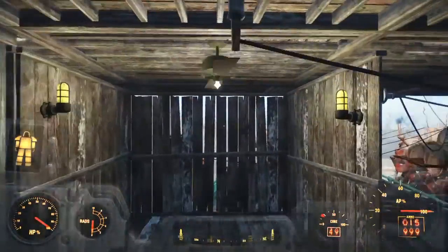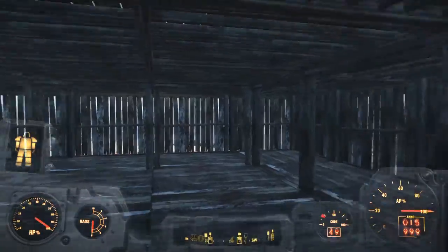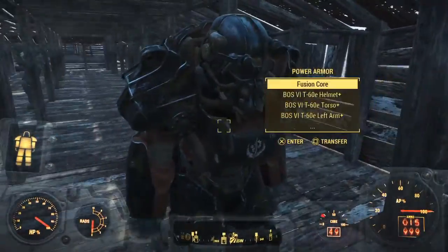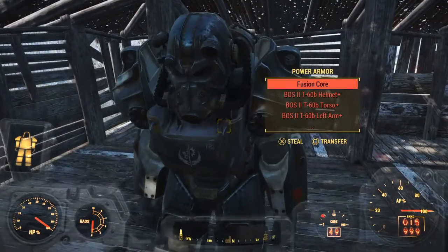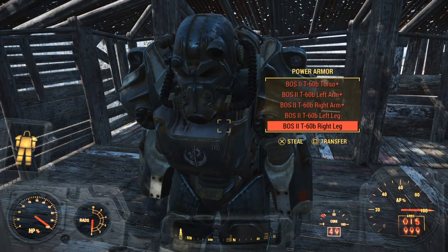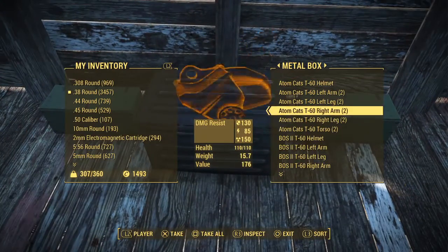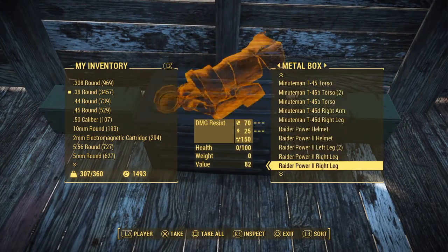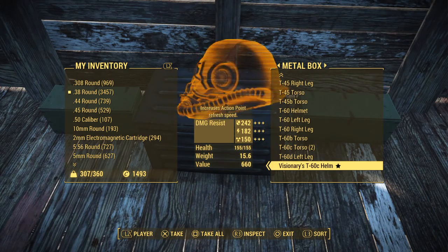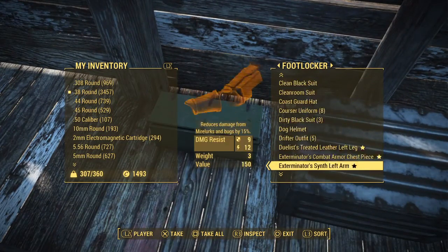We're going to keep this armor. Let me know in the comments if you want me to do anything, especially down here. Up here we have the Sentinel power armor of the Brotherhood of Steel, and here's the other one. I didn't steal it from the Brotherhood — I stole this power armor from the Atom Cats and just changed it. When we go in here we have some power armors, here's the other legendary power armor I have, and here we have a lot of normal outfits.